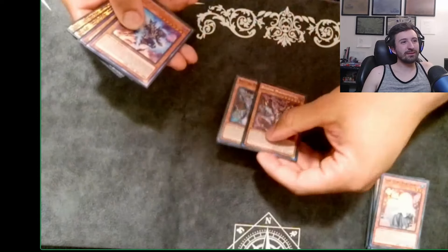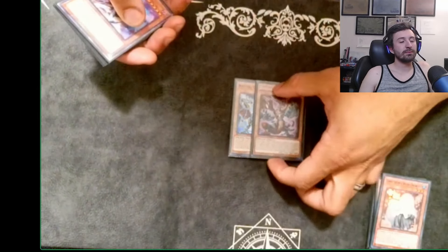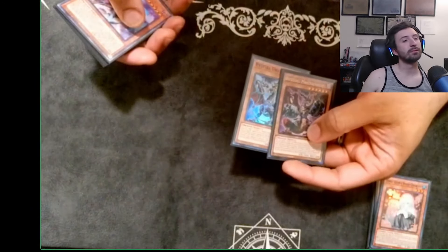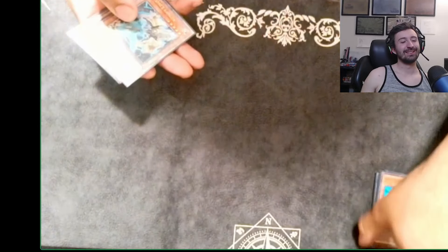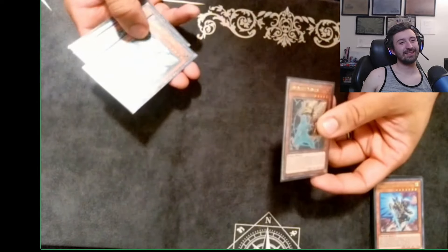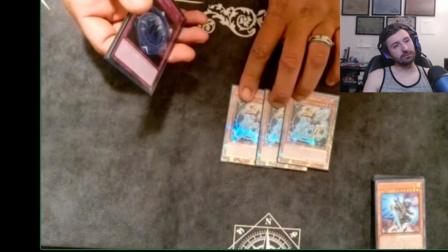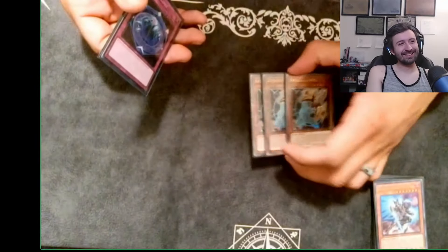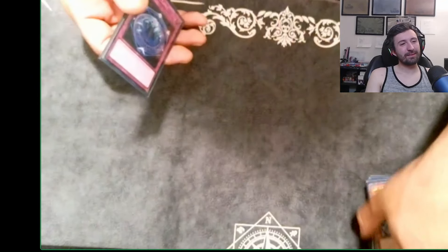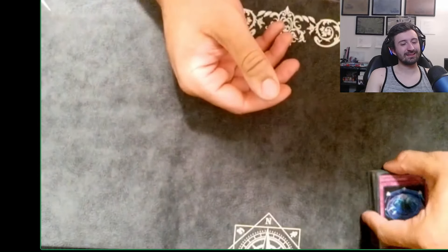I went up to like 23,000 life points against Branded, so that's always good. One Magnarokket, one Druis Worm — just for Branded or Voiceless, anything dark you need to banish. This also searches Flamberg Dragon. Two Phantasme — I never got to side this in, I'm so sad about that, it's one of my favorite hand traps right now. Triple Lantis — this card was broken, I played a lot of Shifter decks, so Lantis just ended turns. Mill it with Zombie Vampire and just leave it on board. Two copies of Vanity's Ruler — the broken floodgate of the format.